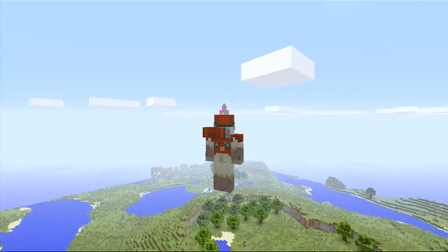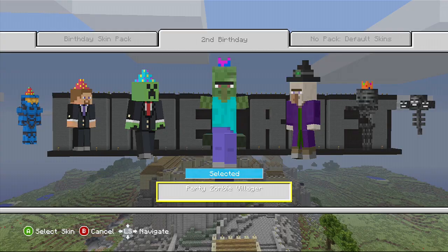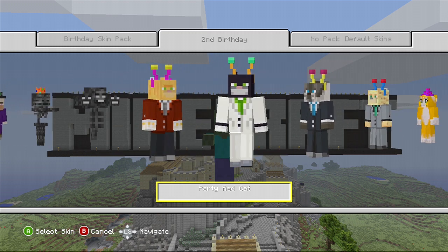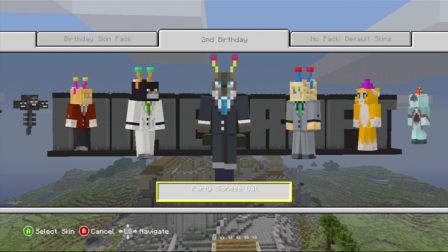There are a few skins we skipped over to save some time, so here's a look at those. We've got a witch, a party wither, and a regular wither. Some cats in suits — there are actually four cats in suits.